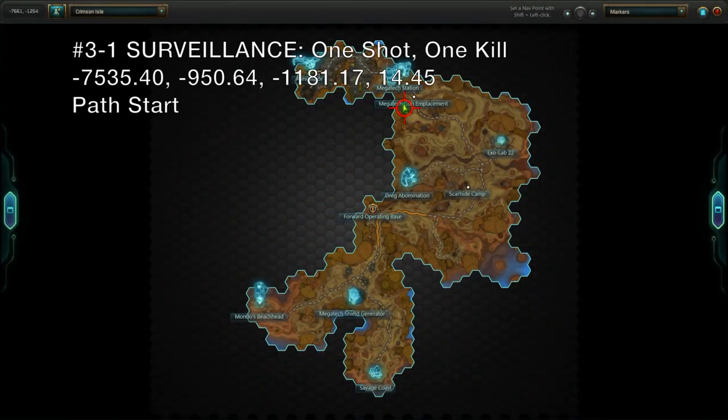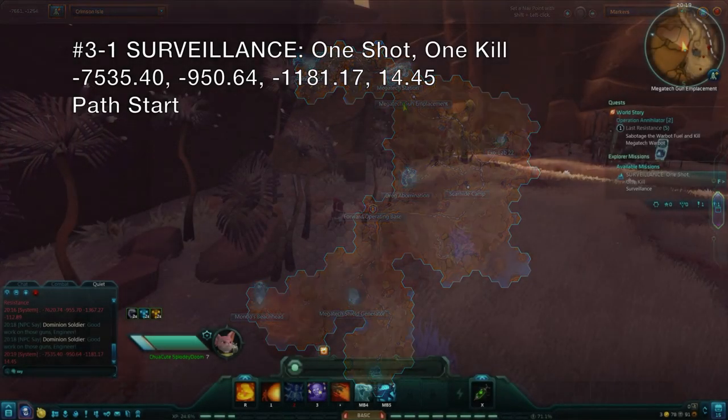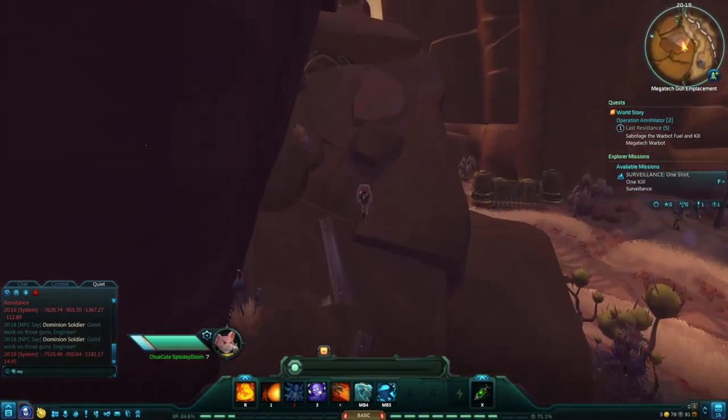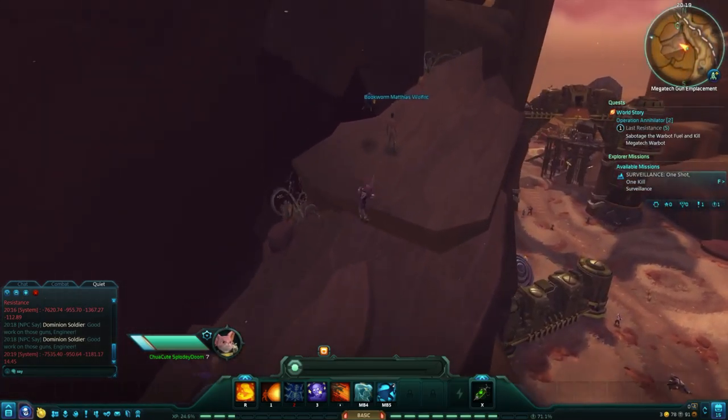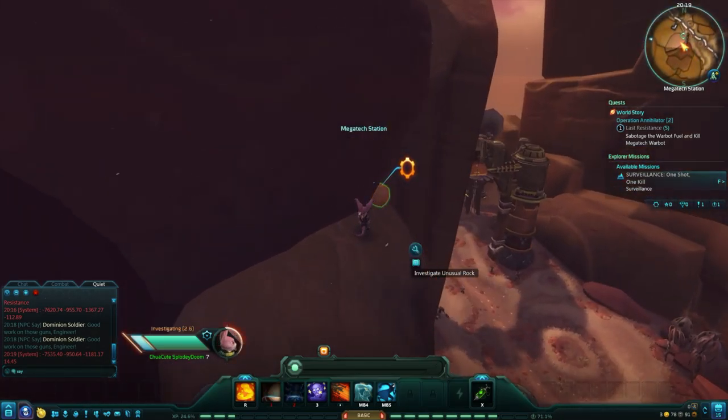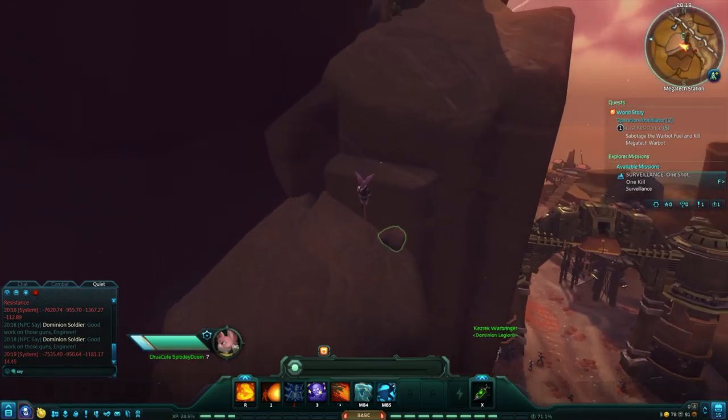The final surveillance mission in this zone is One Shot, One Kill. Enter the Megatech gun emplacement and keep to the west, next to the canyon wall. You will see a trail leading up and at the top, another unusual rock for you to interact with. Do so to reveal the rest of the path and keep going until you reach the top.